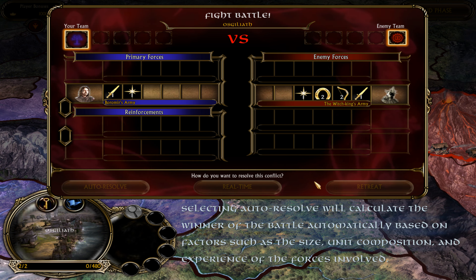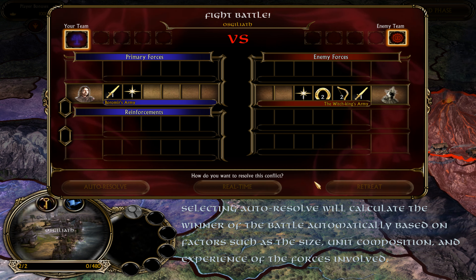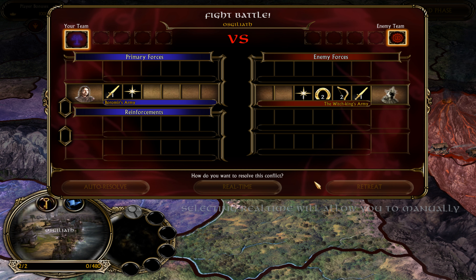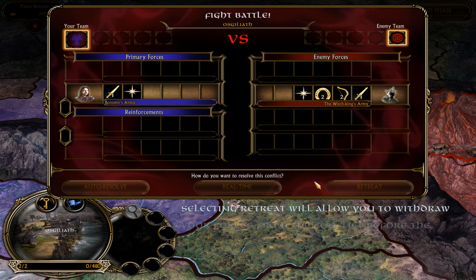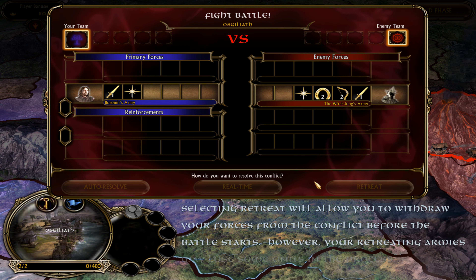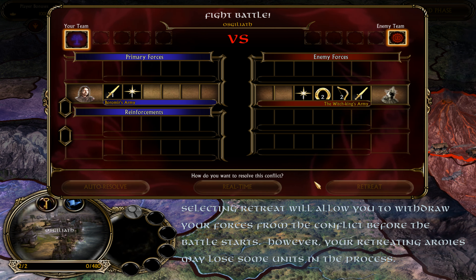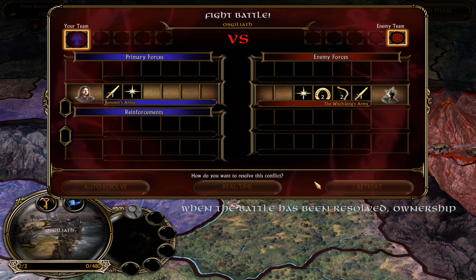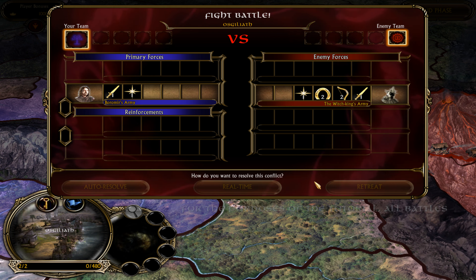This time during the Battle Phase, there are encounters with the enemy that must be resolved. Active battles are indicated by an Animated Battle Marker. To settle the encounter, left-click the Battle Marker. Select the Battle Marker in Osgiliath to resolve the conflict.